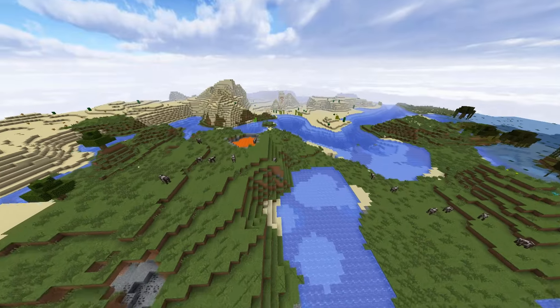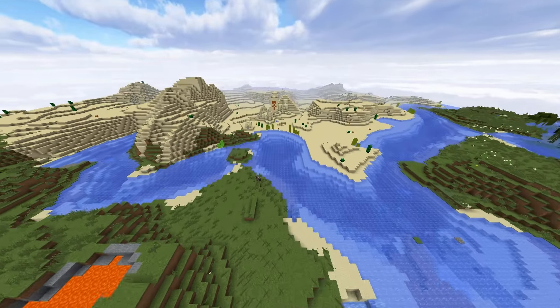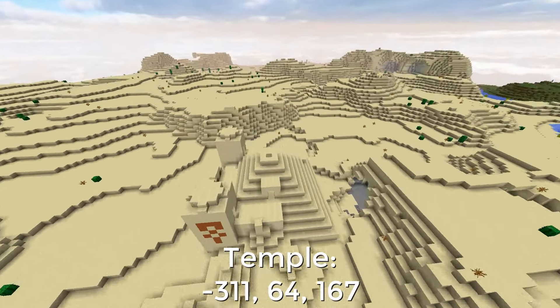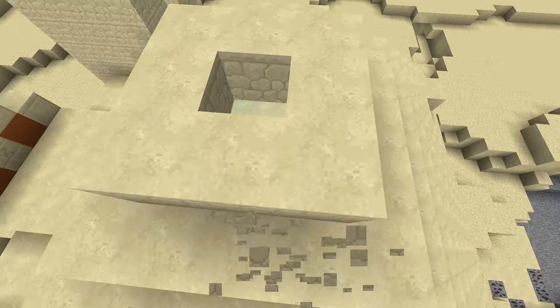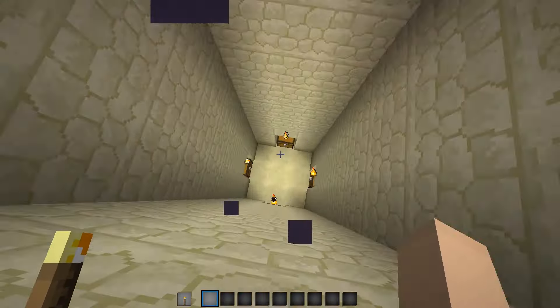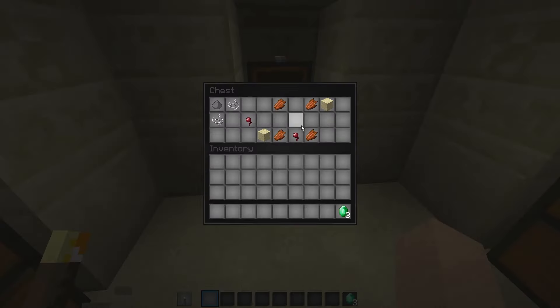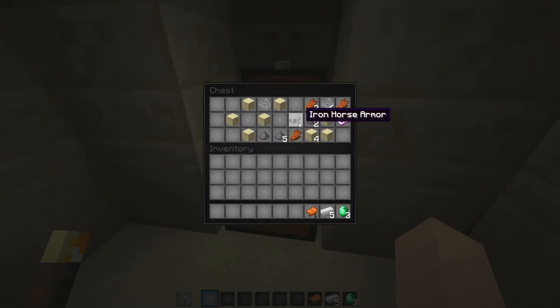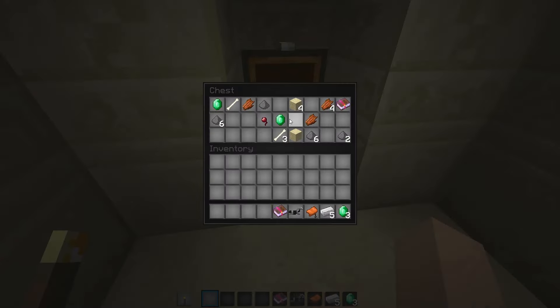Go ahead and turn back north and head into the Desert Temple. You don't get any spectacular loot from the temple but it certainly isn't terrible. You can come out with 5 emeralds, 2 enchanted books, 5 iron, a saddle, and iron horse armor. So some okay loot but nothing that blows you away.